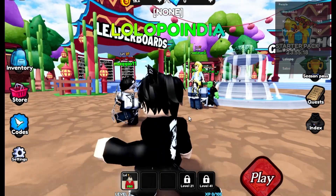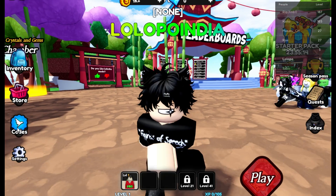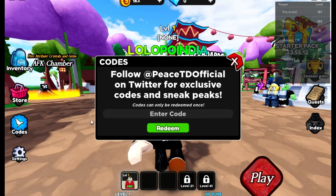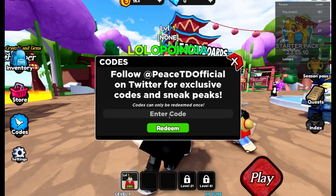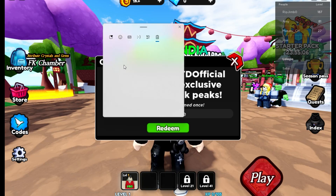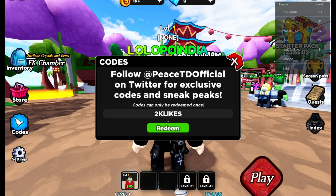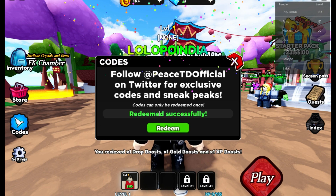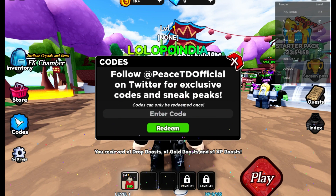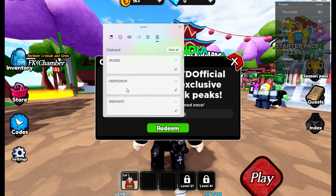In this video we are playing a new tower defense game, Peace Tower Defense. I am here to show you all the codes you can use. Let's start with the first code: '2k likes'. Use this code and redeem successfully — you receive one drop boost. This is how you can redeem a code.